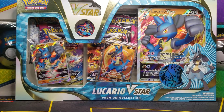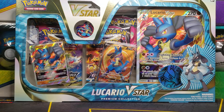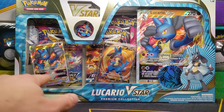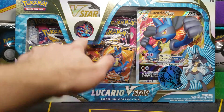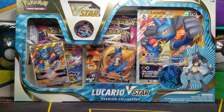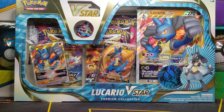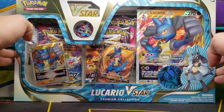Look at this massive premium collection box featuring Lucario V-Star. We got the V-Star, V-Full Art, both Black Star promos, a Pin, V-Star Coin, Lucario Coin, Lucario Oversized Card, and 6 Booster Packs — looks like 1 Chilling Reign, 2 Brilliant Stars, and 3 Fusion Strike. This is such a massive box.